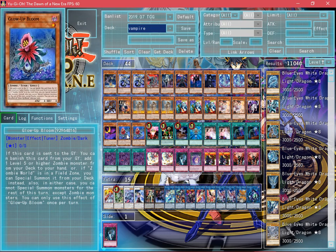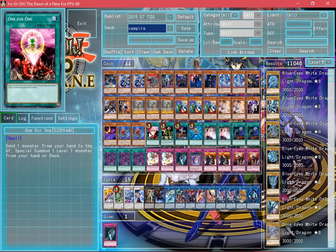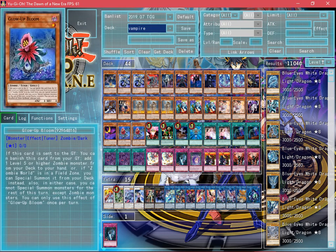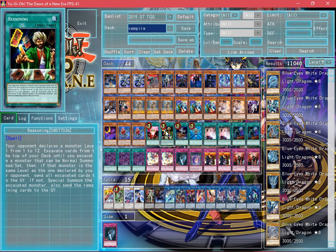For the spell and trap card variant of this deck, we're using 1-for-1, which special summons the level 1s from the deck. As you can see we're running 3 level 1s — we're actually using Riesling. This gives us the opportunity that we don't have to use our normal summon to get a monster. So if you draw into Riesling, you can activate Riesling, have your opponent guess from 1 to 12, and if they don't get it right, we get a free special summon and we can start combos from there.